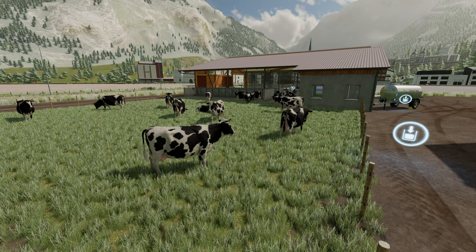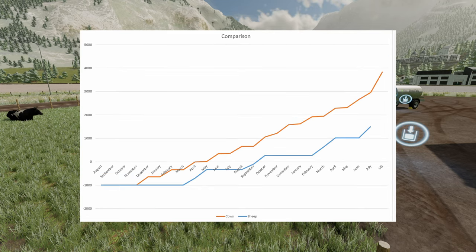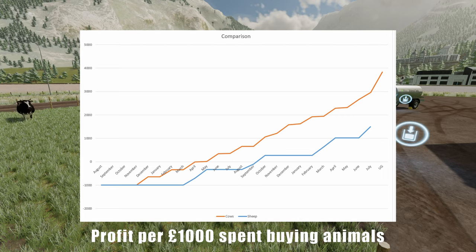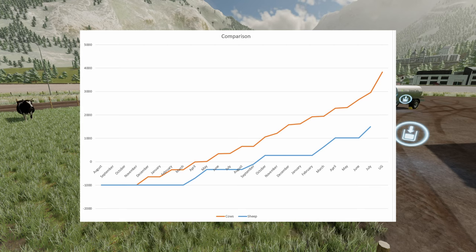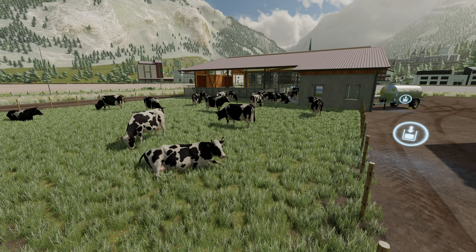Moving on to comparing cows and sheep, since those are the two we've done so far. I've done a straight comparison of how much money we made, including the cost to buy the animals per animal. Clearly cows make you a lot more — over four times more, pretty much. But cows cost a lot more. I've also calculated the profit per animal based on per £1,000 spent to buy the animals. That does change things a little bit — sheep come in at about £1,500, cows at about £3,000, so you're looking at about double rather than a factor of four. When you look at the cost involved, the difference becomes less pronounced. But overall, and it's not a surprise, dairy cows are much better for making money than sheep. Sheep have always been a supplementary animal in my view.